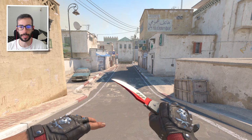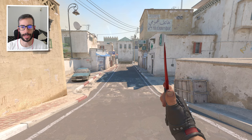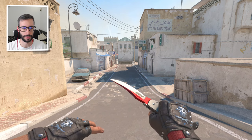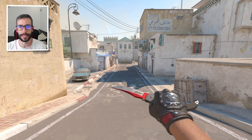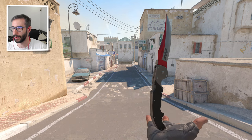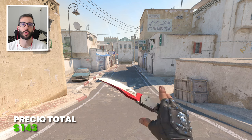Un agente que me gusta mucho, y vamos a repetirlo un par de veces. En este caso con el Falcon Autotronic Battle Scarred y los Bloodhound Charred Battle Scarred. Fijaros en esa combinación — yo creo que queda super guay. Esta agente se implementa con muchísimas combinaciones. Precio total 143$.